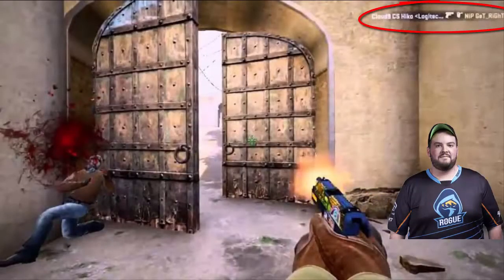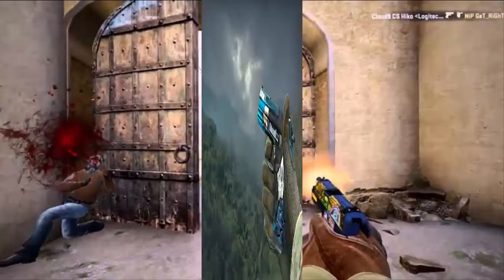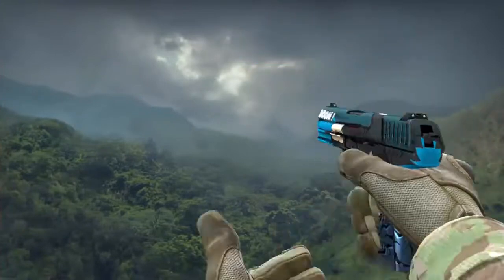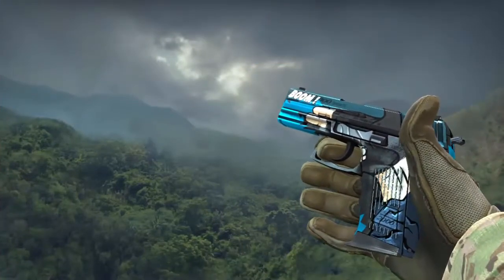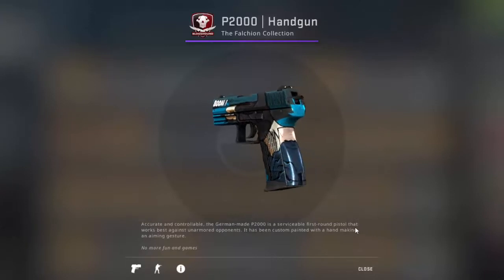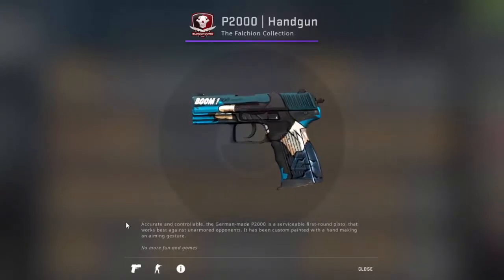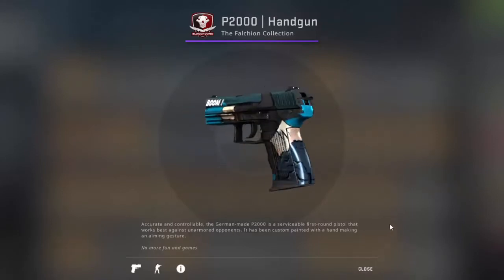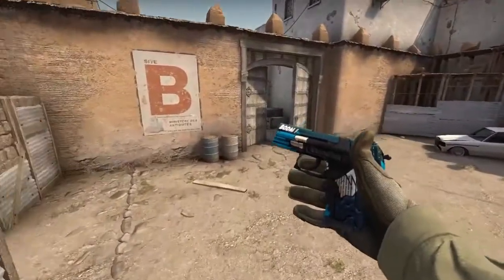This is Hiko, who shows his inhuman reaction shot on gate right by using his P2000. And for today's CSGO giveaway, I am giving you guys the P2000 handgun. Have a look at it — here is some info about the P2000.